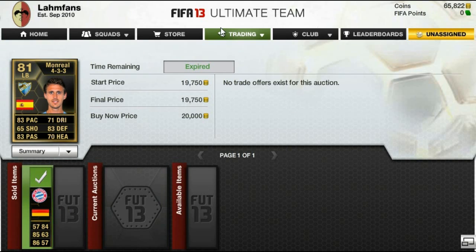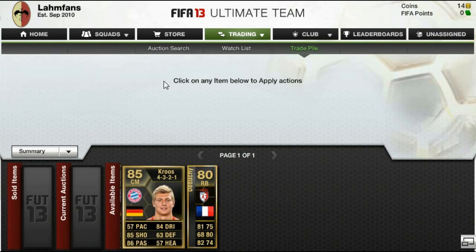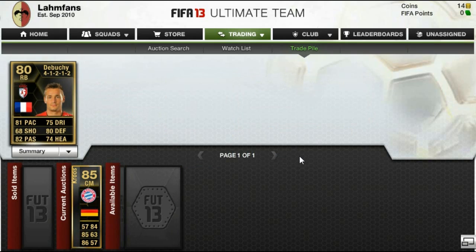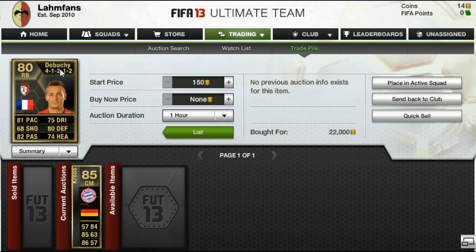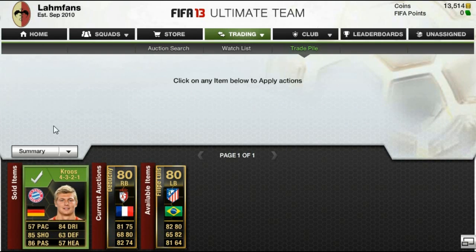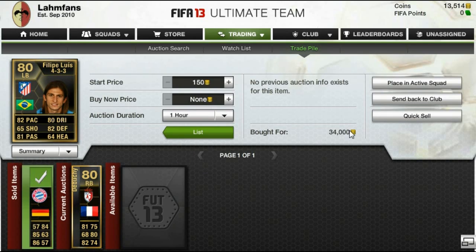I just wanted to show you in this quick episode of trading that you can actually apply the looking-for-in-form-players technique, if you want to call it that. Basically, for every coin total you have — whether it's 1,000,000 coins, 500,000 coins, or even 50,000 coins — you just start trading one player and go up the ladder. Once you've got some more coins, you can trade two players at a time and increase your profit that way, and it all kind of snowballs on and on.